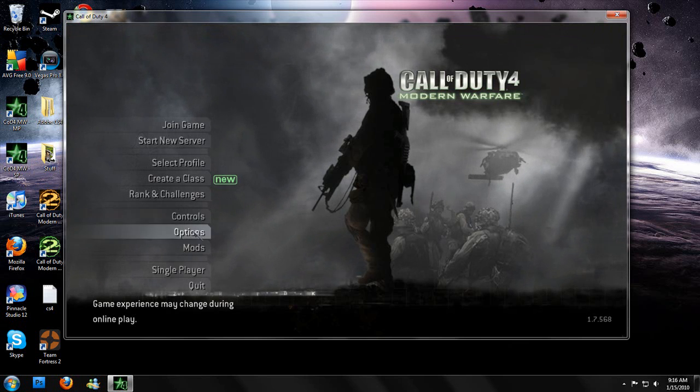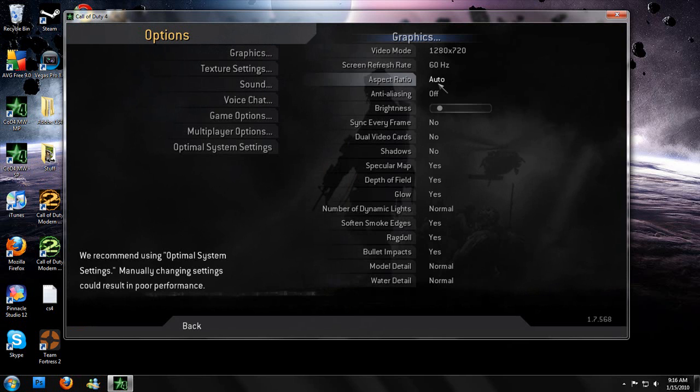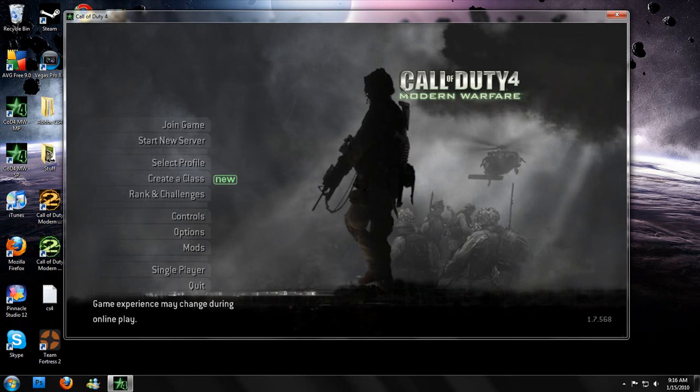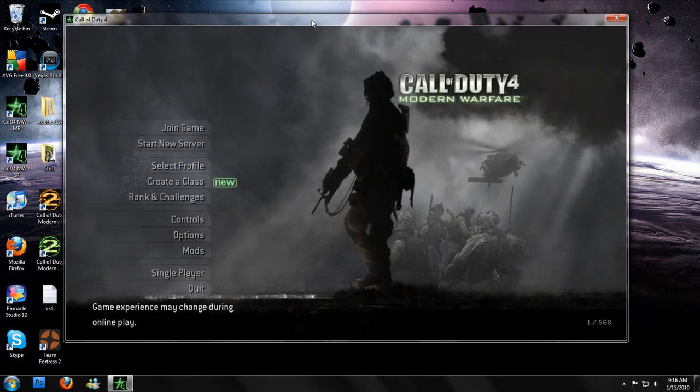Close your console. Go to your Options, then Graphics. Just change one setting, then hit Apply, hit Yes. When your game restarts, it should be in windowed mode. If it's not, you did something wrong.